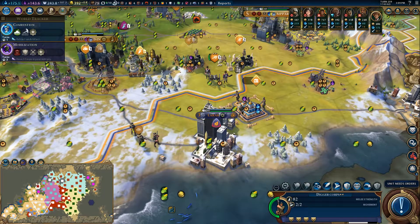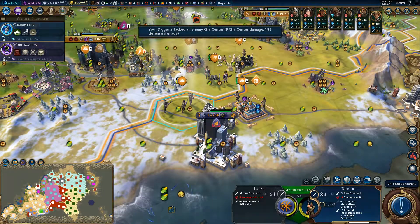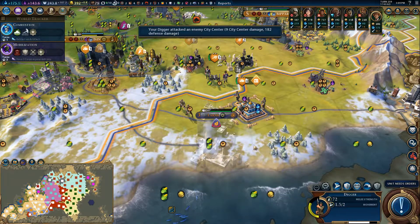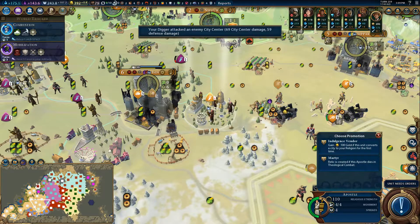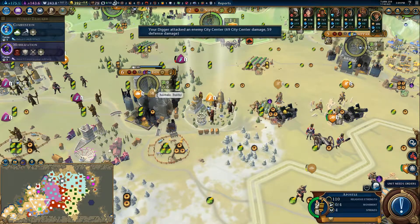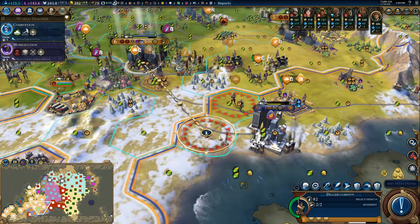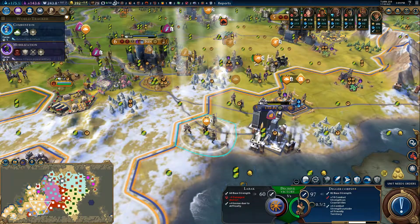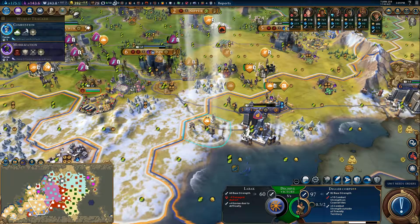Let's attack with the battering ram. Let's move these guys over, and they can attack with the battering ram as well. What sort of promotions can we give these guys? Martyr - very good. Let's go get them killed by something. And I think we just took that city.